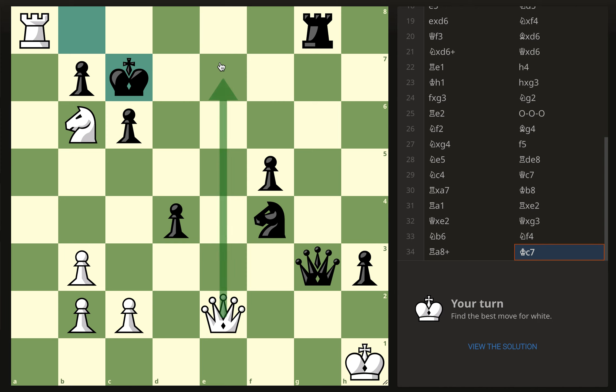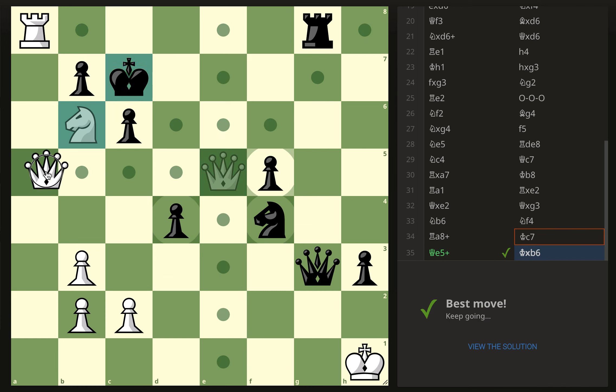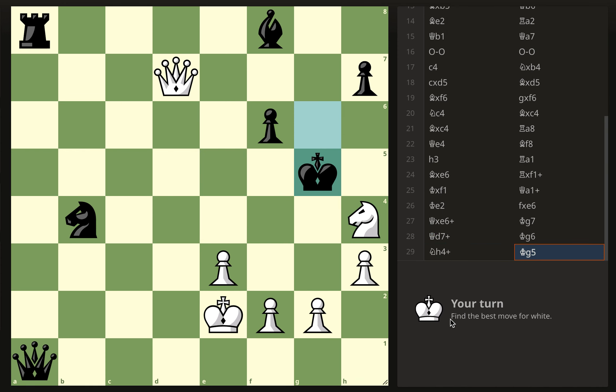There's definitely queen e7 — they could take the knight. Queen e7 check, they take — do we have a mate there? I don't really see one, so I don't think that's it. Then there's this one — takes. Oh, it's queen e5! That's a dovetail mate, and they can't get out of it either. This is why I'm doing these — I feel like I don't see these patterns quite fast enough.